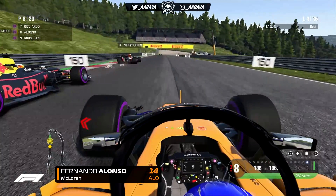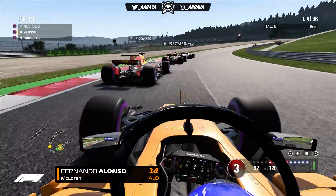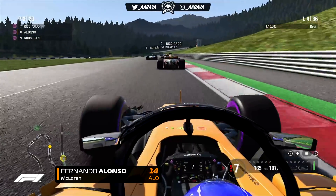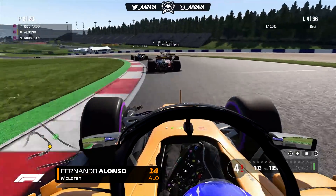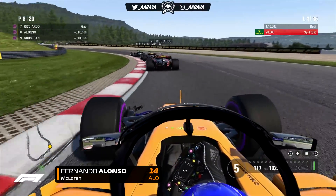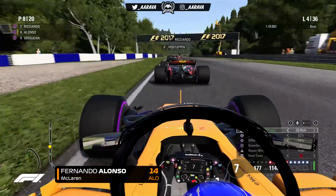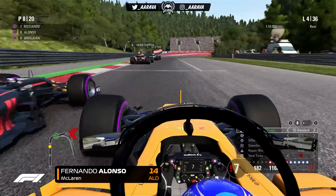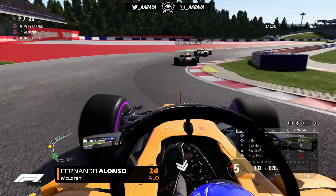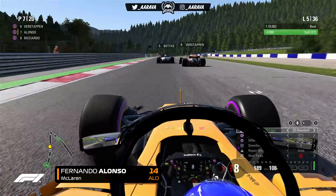We pull through on the right to try and overtake Ricciardo a second time. Then drama in the distance — Bottas cuts across Verstappen and ends up in the gravel. That's a big moment for the Finn who won the Canadian Grand Prix last episode. It looked like Bottas was almost shoved off or had some sort of brake failure — not just a tire dipping into the grass. We make a move down the inside, squeeze Ricciardo out aggressively, and move up to P7.